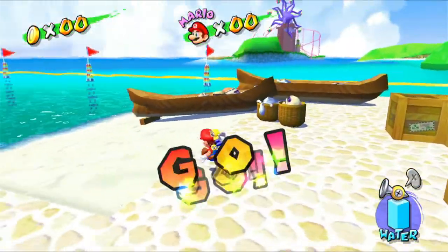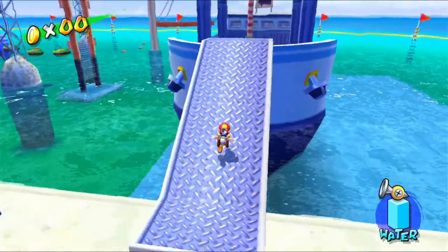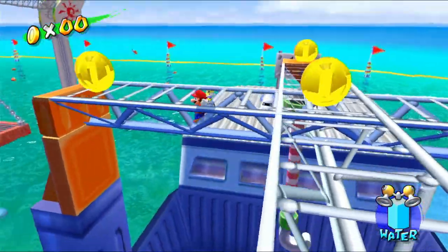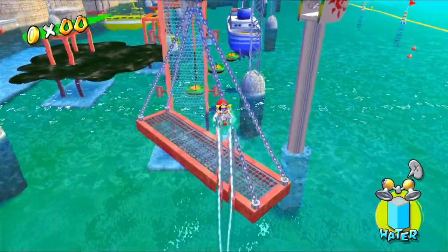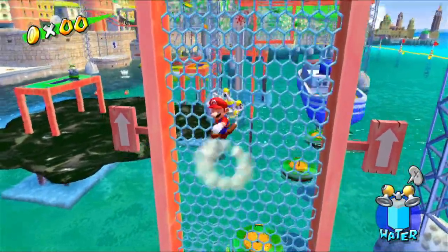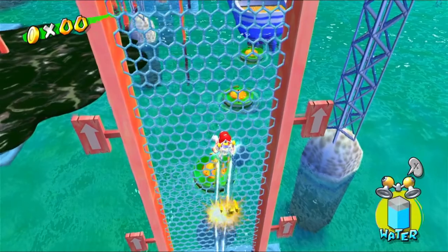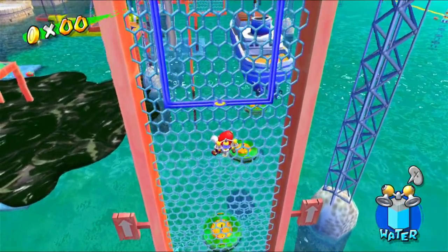We have quite a ways to get up there. We can grab onto this moving pole thing, or we could just backflip-hover up a little bit, or sideflip-hover up. There are so many different ways to do things, it's great. I can spray you — I think if I go onto the other side of this wall on this flippy panel...